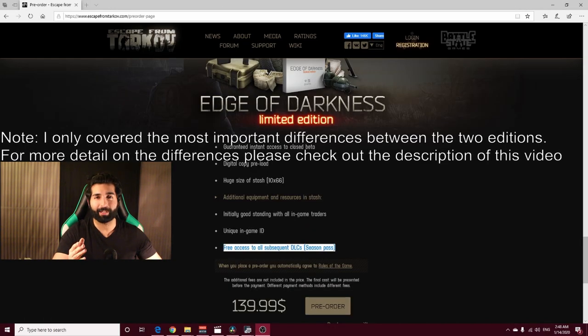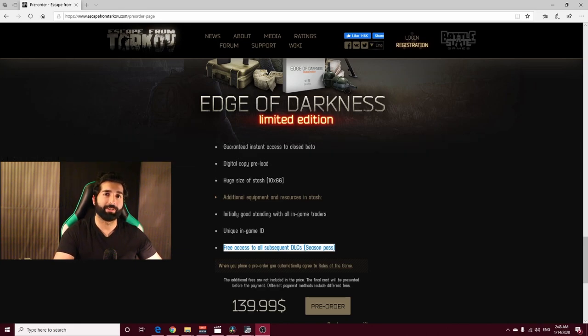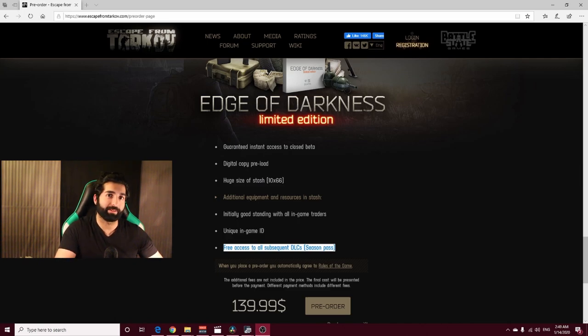To sum up this video, I would recommend getting the Standard Edition. Once you figure out if you like the game or not, you can then upgrade to the Edge of Darkness Edition. That's what I did — I got the Standard Edition, fell in love with this game, thought it was pretty awesome, and then bought the Edge of Darkness Edition.